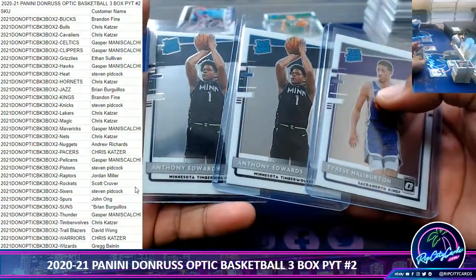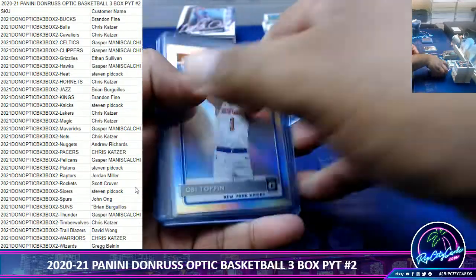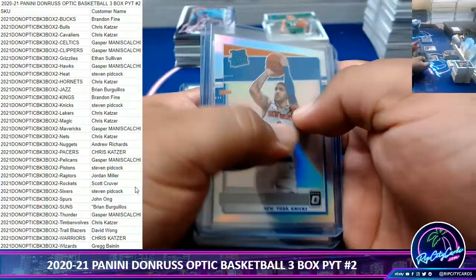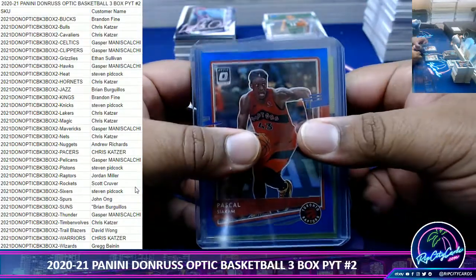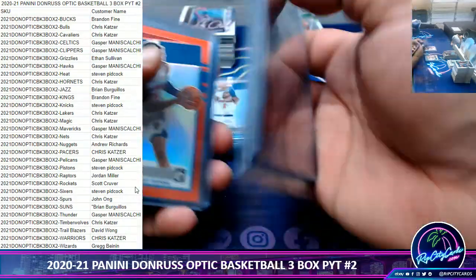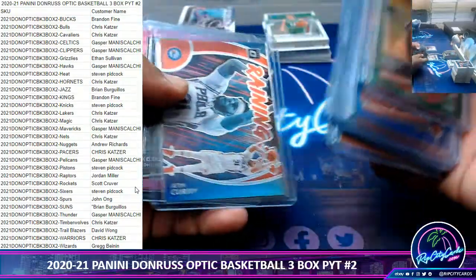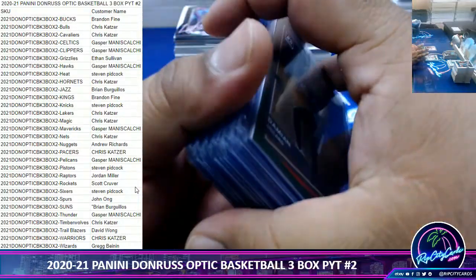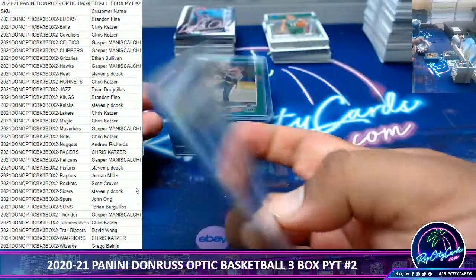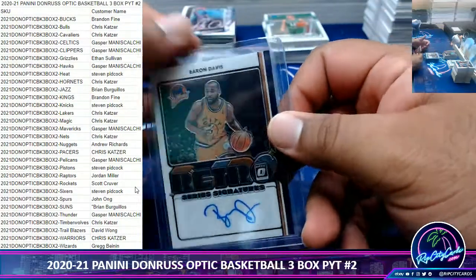So here's the top rookies we got — two Edwards and a Halliburton. No LaMelos unfortunately, or Wiseman. We got some Silvers: a Toppin Silver, that's pretty decent. Pokusevsky, Thunder, not bad. We got parallels: Siakam, Hayward, a Lillard two of five — that's pretty sick. Saban Lee, Chris Paul, Tucker, Oturo, Isaac, Sabonis, Curry, Johnson, Wood, SGA. Autographs: we've got Kevin Willis, Cassius Stanley, and a Baron Davis autograph.